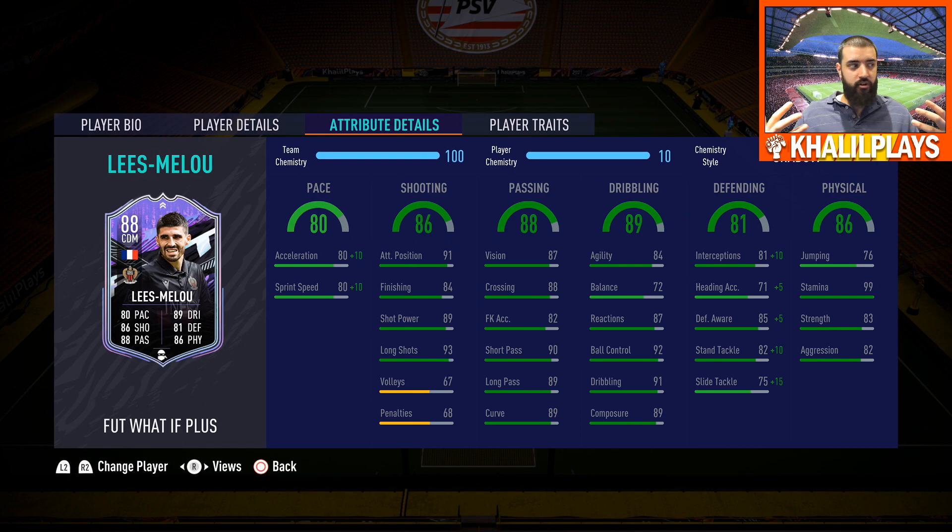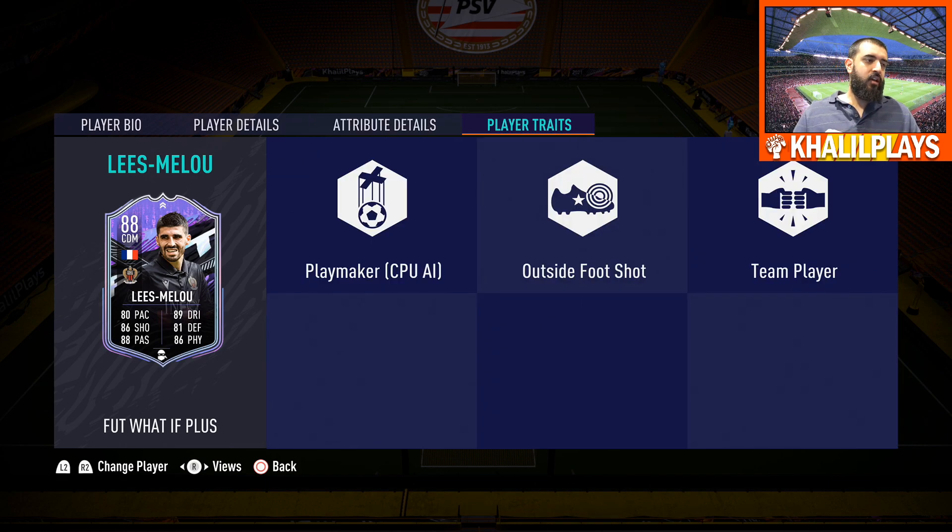His agility and balance are a little lower than you'd like, but ball control and general movement are pretty good — you'll see some really nice dribbling clips from him. The only slight con is that the 84 finishing does sometimes hinder him in the box, but otherwise he got plenty of goals. In terms of traits, he's got the Outside Foot Shot trait, the Playmaker, and the Team Player. I wish he had the Long Passer trait, but his long passing is phenomenal nonetheless.